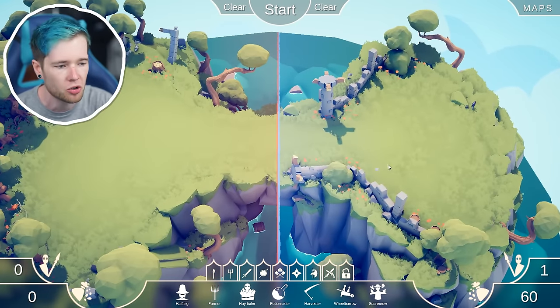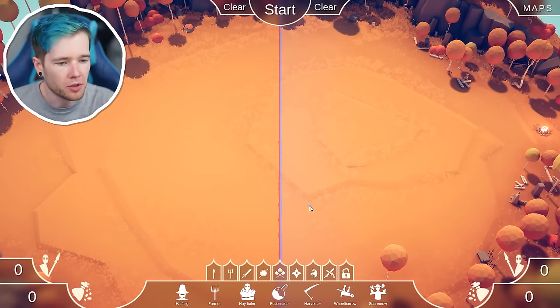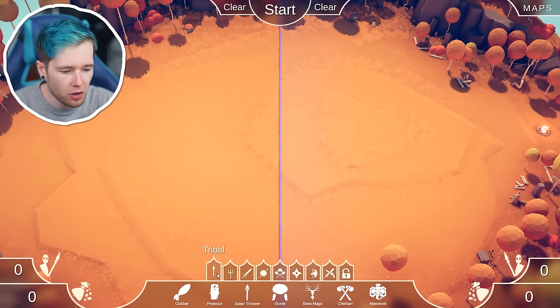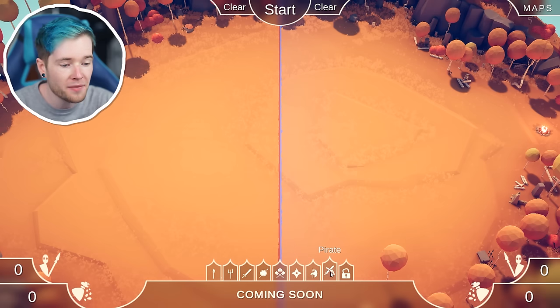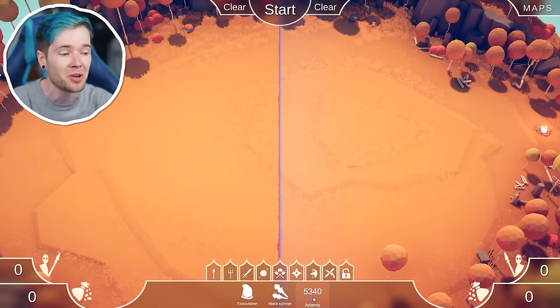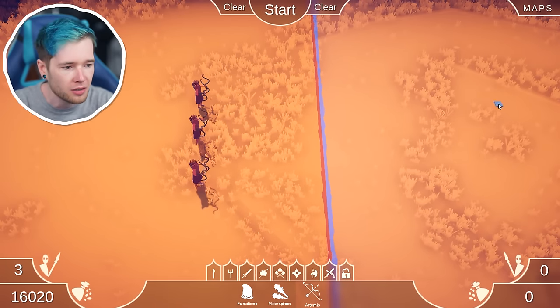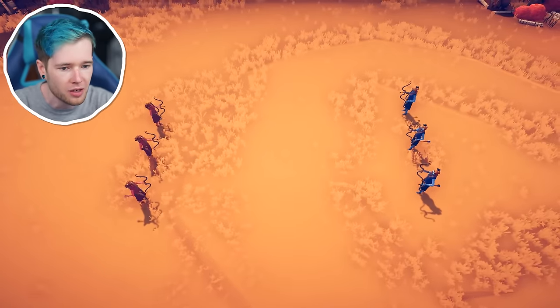Let's end this battle and try out these three different units on a cleaner map. They are over here — 'coming soon, coming soon.' They've named them, and there's another one. The costs are 350, 500, and 5,000. I'm going to put three of these against three of these and see what happens.